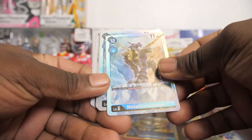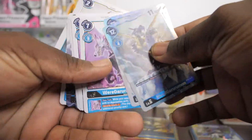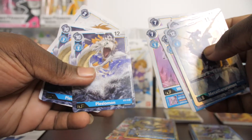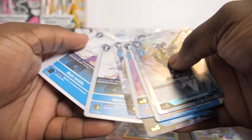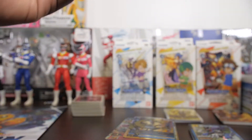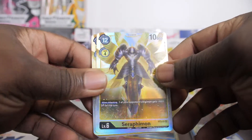For the blue deck, we got super rare MetalGarumon — we got two of them — a rare rare Garumon, say that four times fast. I got a Plesiomon, I don't know if I'm saying it right, but whatever. And I got some Matt Tamer cards, which is pretty cool. Super quick, super easy — awesome deck.